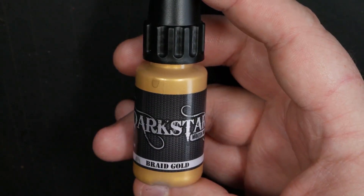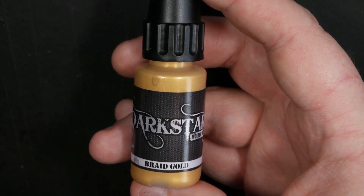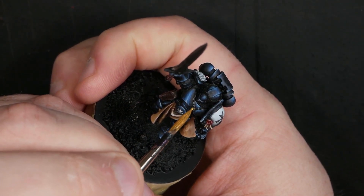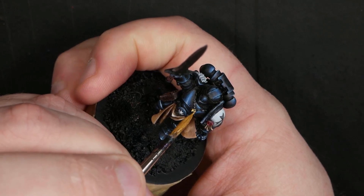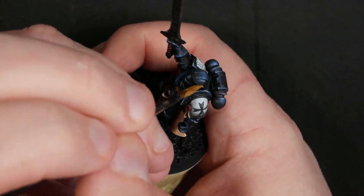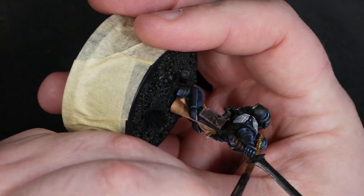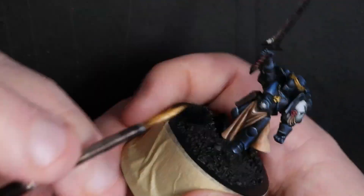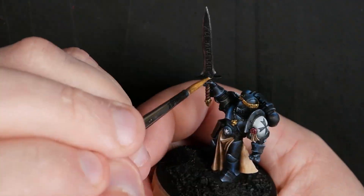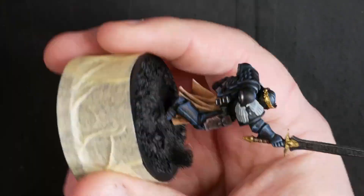For the gold parts we're going to start with Braid Gold — again part of a triad from DarkStar Molten Metals. Same sort of story: very lustrous but not very high coverage, so use it in places where that's an advantage. Here we don't have a lot of gold and it's all in quite small areas, so coverage isn't too much of an issue. We can just go around and get things painted in — the laurel wreath needed a couple of coats, the sword ends up taking a couple of coats.